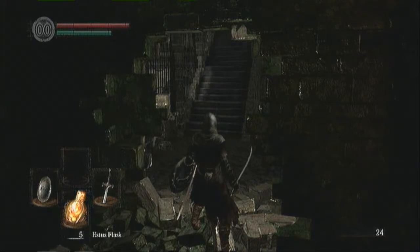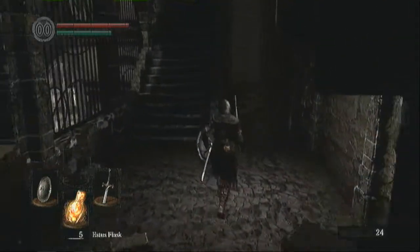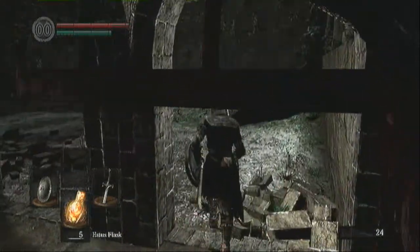Hello viewers and subscribers, welcome back to Let's Play Dark Souls. We need to get to the Mikes from Titan's side, and right now we've just got the key for the door just up ahead, and we've got our first five Estus flasks now.